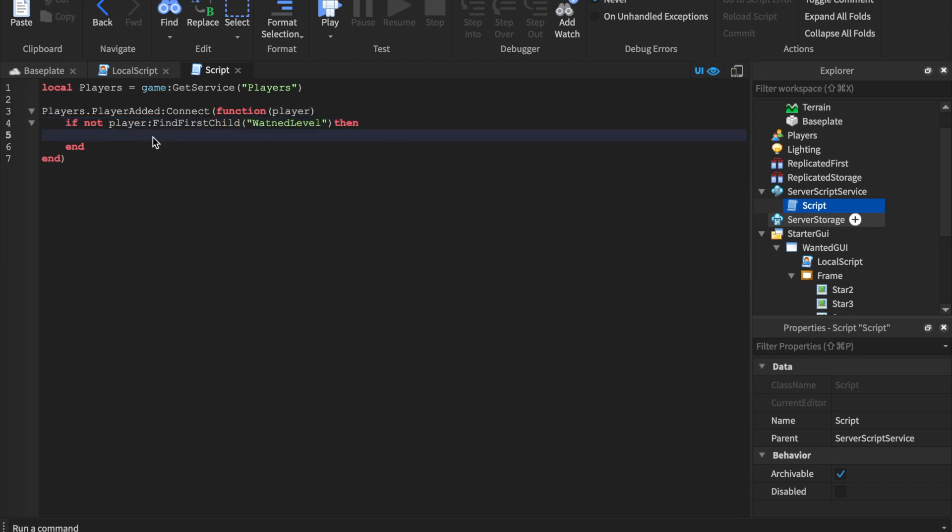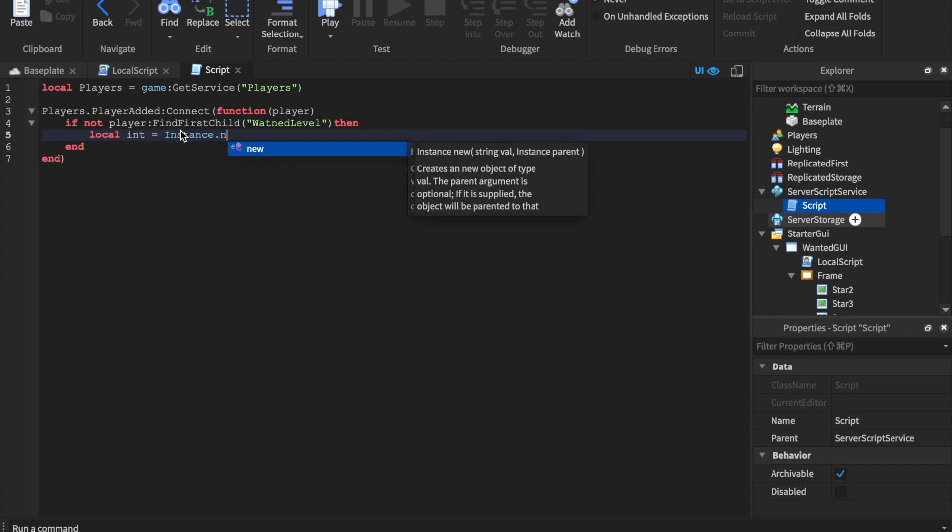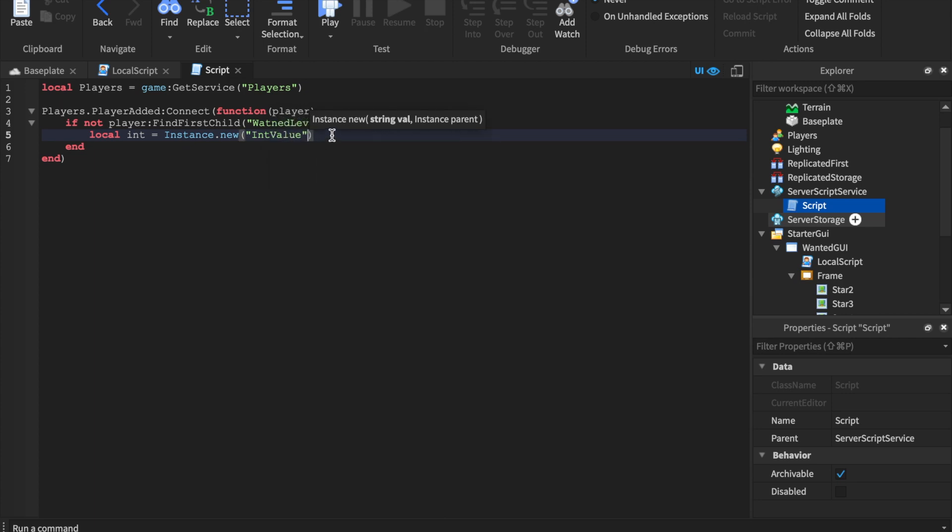In the LocalScript we used FindFirstChild('wantedLevel') — so now we create it. We say: if not player:FindFirstChild('wantedLevel') then local int = Instance.new('IntValue', player). Then int.Name = 'wantedLevel'. Make sure you spell it correctly. It won't show on the leaderboard because we didn't put it in a leaderStats folder.